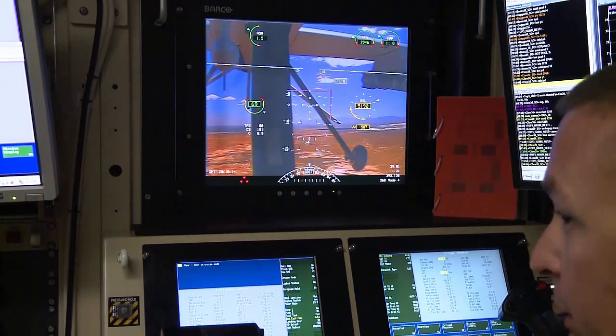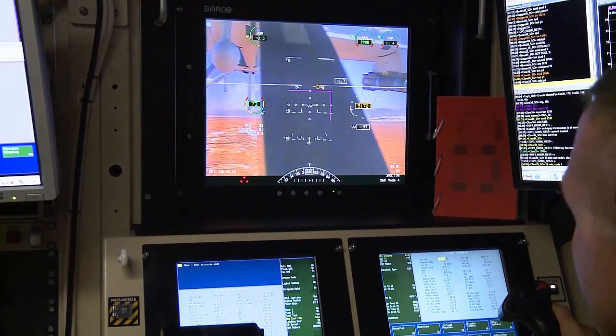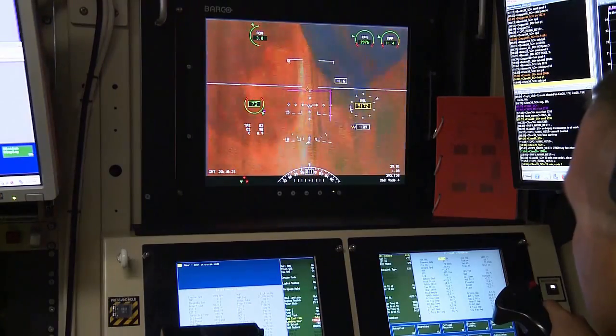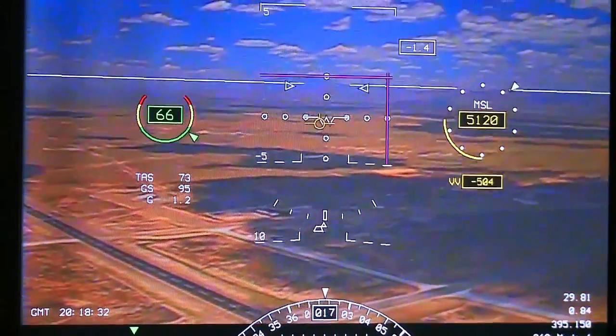Alright, flaps neutral. Okay, rudder control, standing by. 3 down. It's level actually, and here comes power.